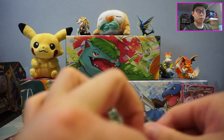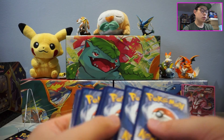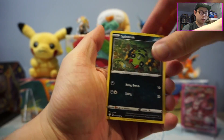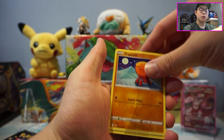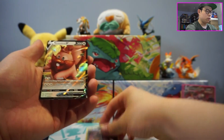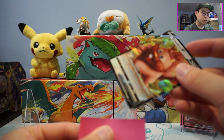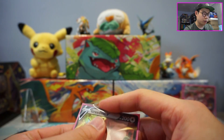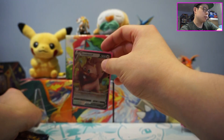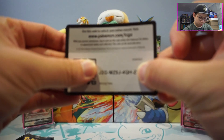Honestly, even if we only pull a couple Shinies, as long as they're Shinies we don't have for the Master Set, I will be a happy camper. We have a Reverse Holo Nickit and a Greedent V. I feel like I might have this card already, but I'm not sure — it's not a card I see very often. I completely forgot this guy was in the set. We'll put that on this side since it's for Shining Fates. Reveal the code — here you go. Thank you so much for watching.